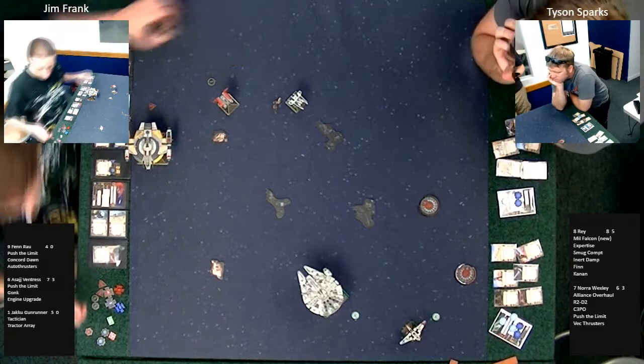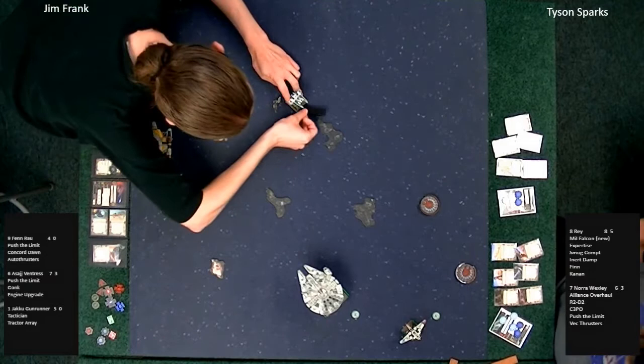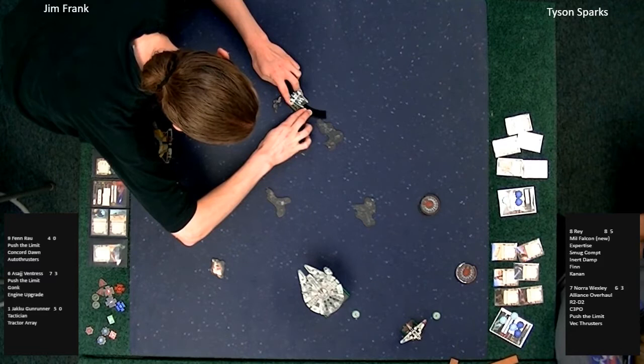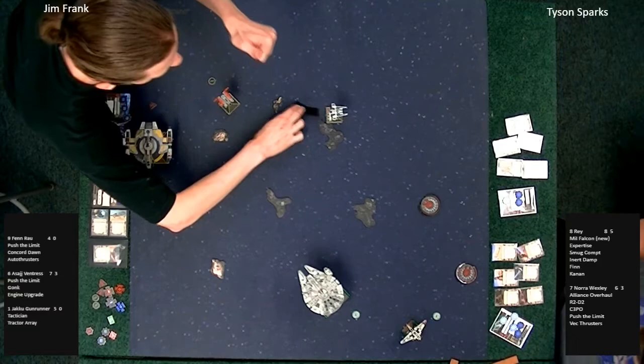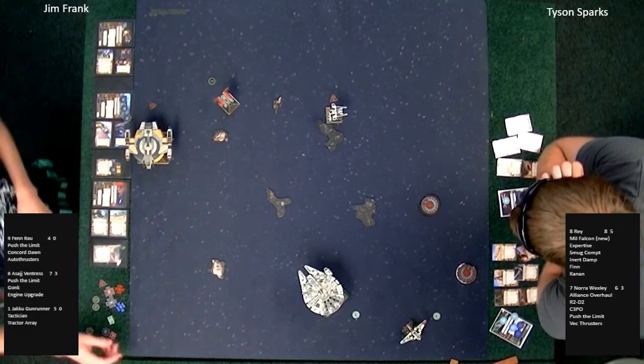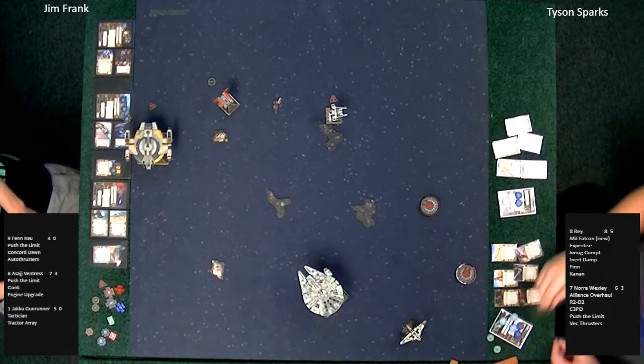Both players being very patient — don't want to jump the gun too early and get in the wrong position. They want to get right up in each other's business with Fen and the Jakku. Fen Rau attempts a boost left — it fits in there just barely. Expert maneuvering — or dumb luck, we'll never know. Players go back to dials. The Shadow Caster did that long K-turn last turn and picked up a stress token.